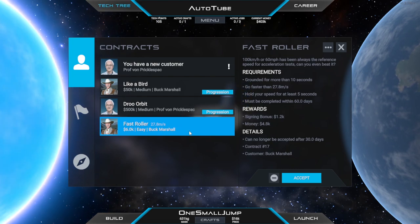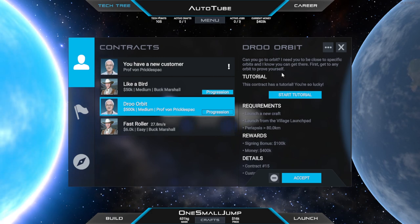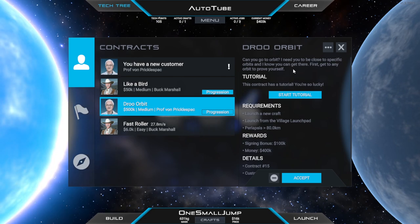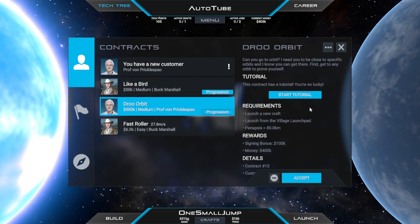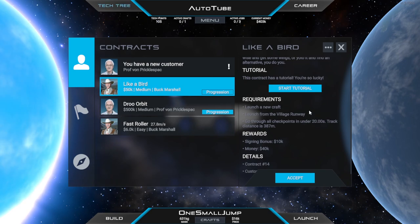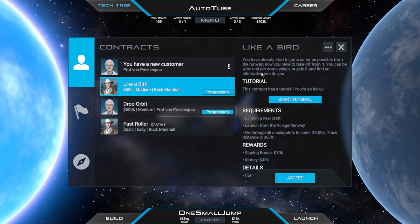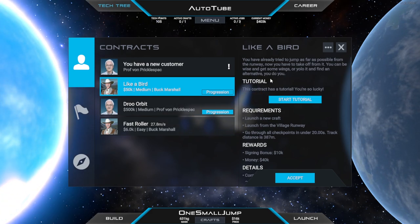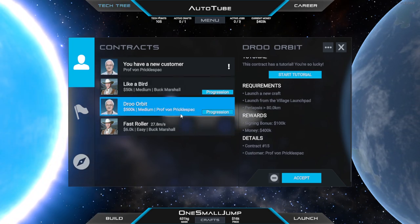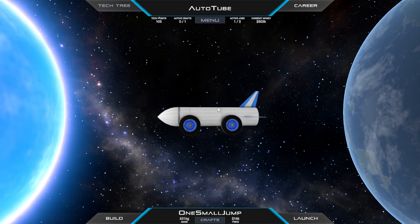We've got two missions today that we are really, really intrigued on trying to make happen. One of them is to get into orbit — shouldn't be that difficult, we can go sideways. I don't know about getting back into the atmosphere afterwards, that might be a bit difficult. But they only want us to get up with a periapsis of more than 80 kilometers. There is another mission as well: you have to take off from the runway. You can be wise and get some wings or YOLO it and find an alternative. I think we're going to do the orbit first and then figure out how to follow a set of waypoints as a plane.